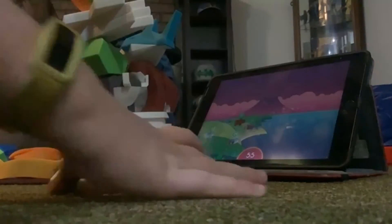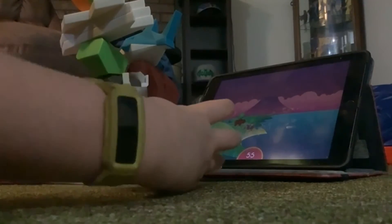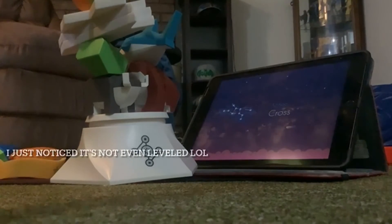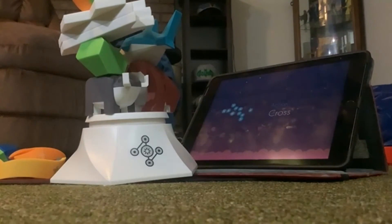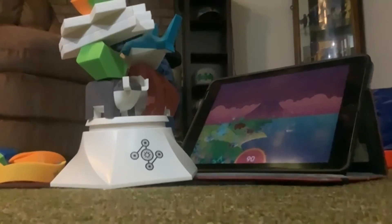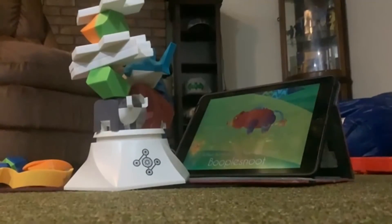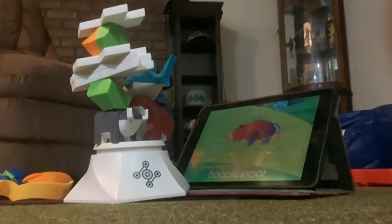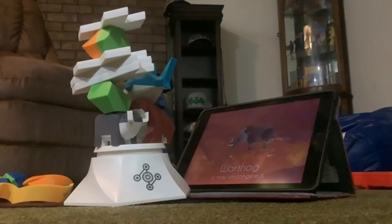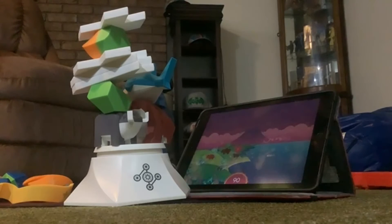Let's go ahead and throw in another crossbreed. Hopefully we get the 29 and the 15. Please don't fall. Now this is where the game gets a little bit scary, because it's very possible things could start falling. I gotta move the camera back again because we are just getting so high up. Look at that stack right there. We're at 90, which I think for not using legendaries is pretty good.